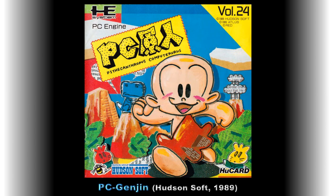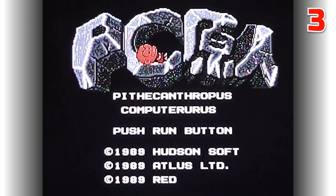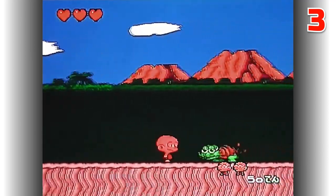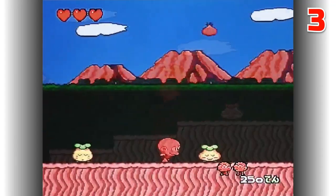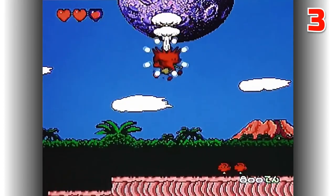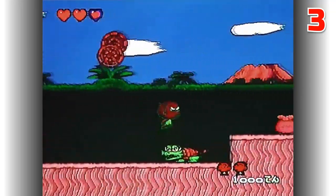Moving into the top three, in third place is PC Genjin, also known as PC Kids and Bonk's Adventure on the TurboGrafx-16. Released by Hudson Soft in 1989, it's a platform game telling the story of Bonk, a young caveman on a mission to dethrone the demonic lizard king Drool. His only weapon is his bald head which can be used to headbutt enemies, or he can jump into the air and dive down head first to smash them. Bonk can also use his teeth to climb trees and walls when required.